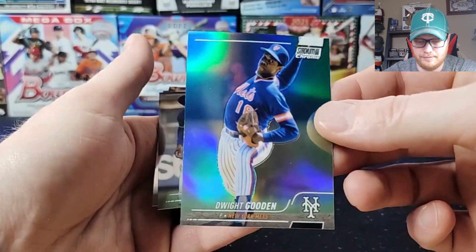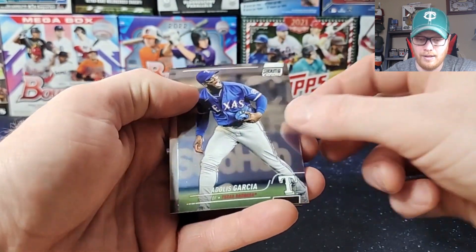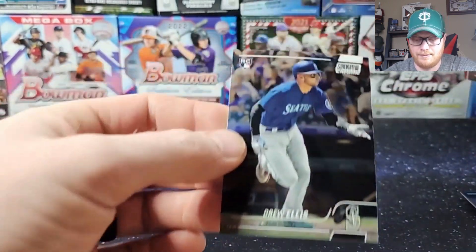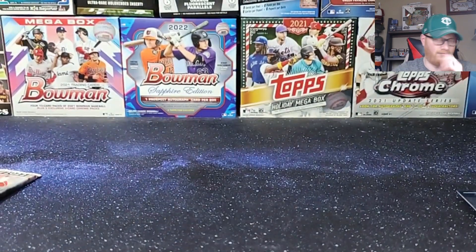Miggy, Joey Votto, Dwight Gooden — refractor! This was our first refractor. Not numbered. Dulles Garcia, Kemla Jansen, Drew Ellis. Not the Mariner we were looking for, unfortunately.